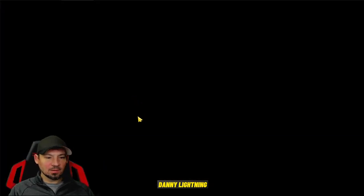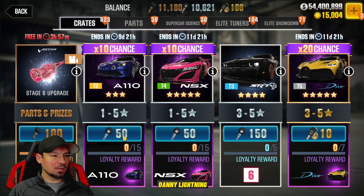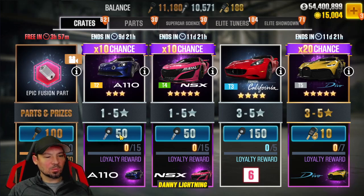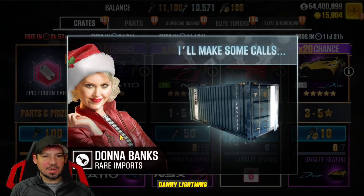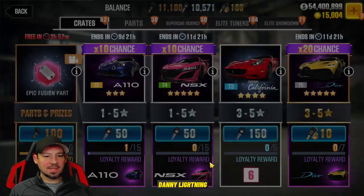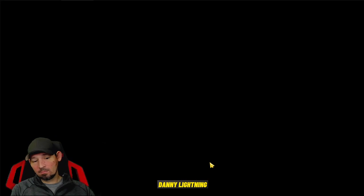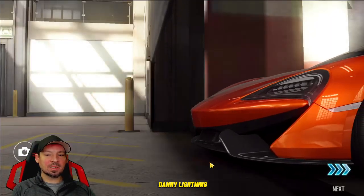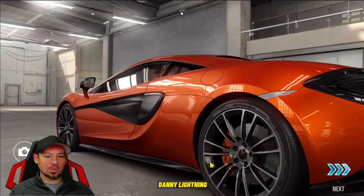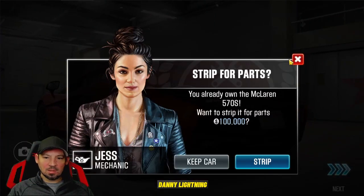We're going to go in here and watch that Bronze Crate. As soon as the item changes, we do our little countdown and pull our Silver Crates. One, 1002 — right on two. We decided to go ahead and pull. We got a three-star car. Is that the A110? No, it is a McLaren — a bright orange McLaren, which I think I already have. So I'm going to strip this in just a minute.